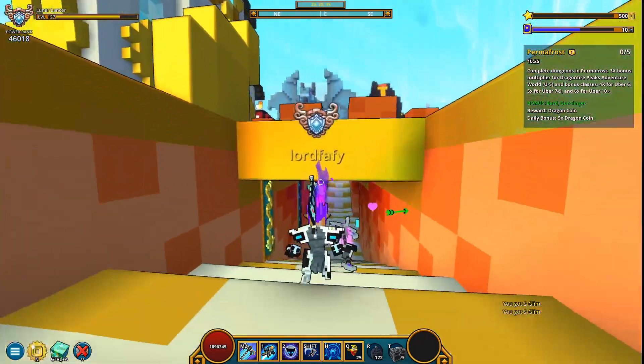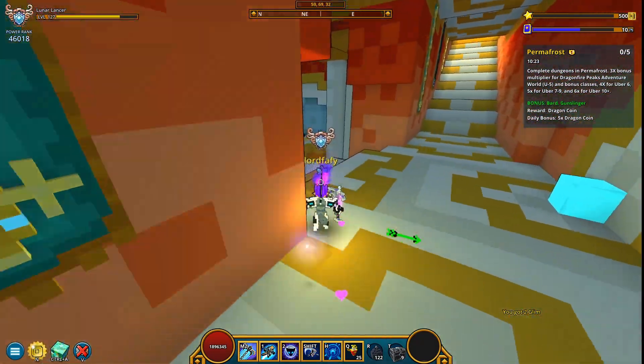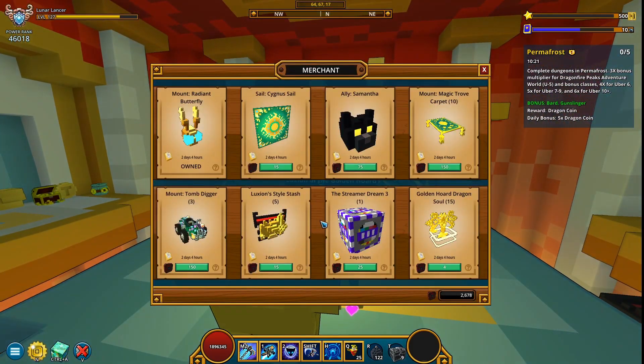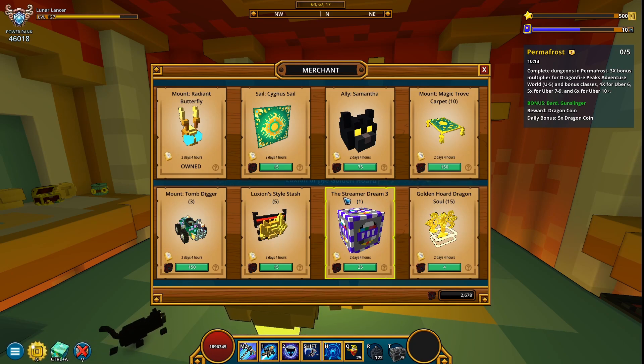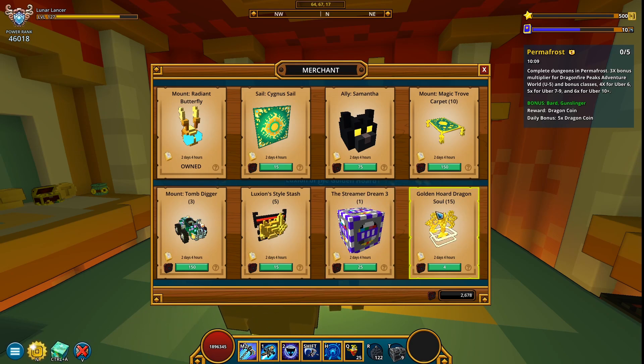I think we've fully checked Luxion. What else does it sell? Well, the usual style stashes — five of them — and one Streamer Dream 3, sold once. And of course 15 Golden Horde Dragon Souls — get these if you don't have Luxarian unlocked; if you do, don't get them.